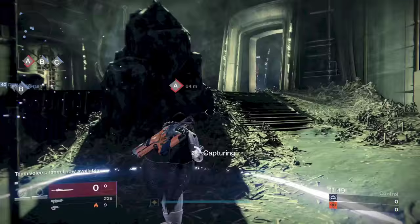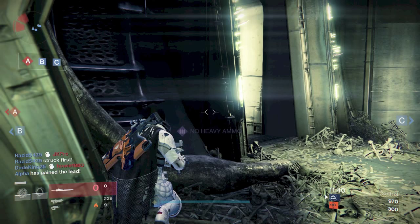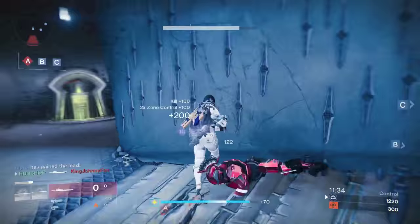The next thing you need to do is get 25 PVP kills with the sword. You can use your sword hilt, and if you get kills with just the hilt, you don't need actual heavy ammo with the sword for the kills to count towards the quest.